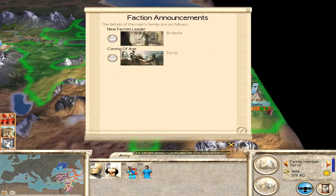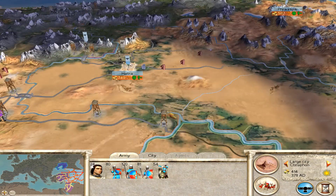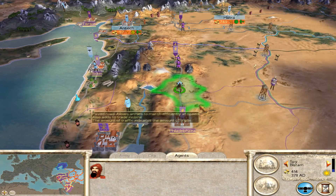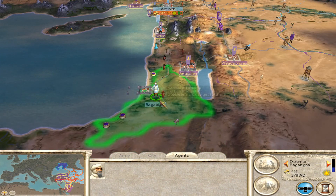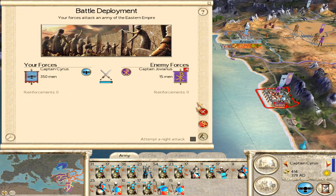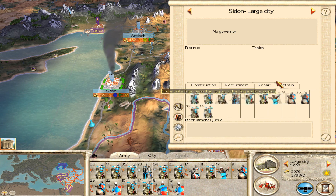Next turn, one of our family members comes of age, so we're going to move him down south. I actually pulled that general back because he has a better management skill than anything else, so I'm going to leave him in the capital for the time being. Doing more scouting with our spies and diplomats — that's the main use I have for agents at this point. I haven't invested in assassins at all because I don't find assassins particularly good in Rome Total War, so focusing on spies for scouting the campaign map.